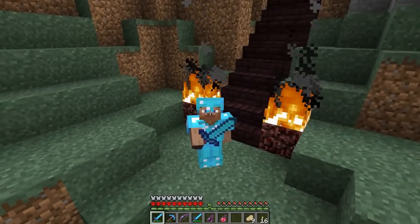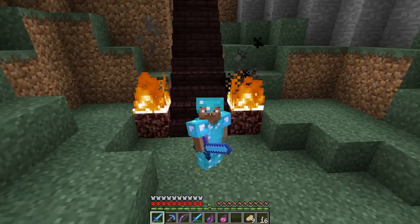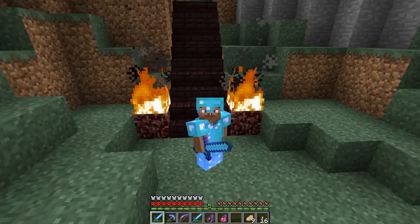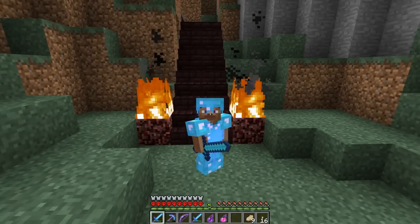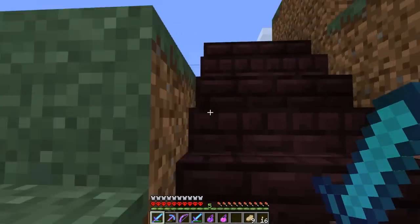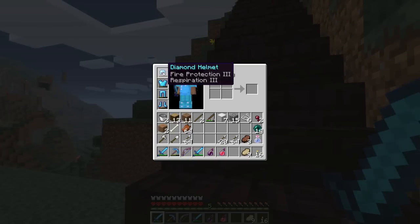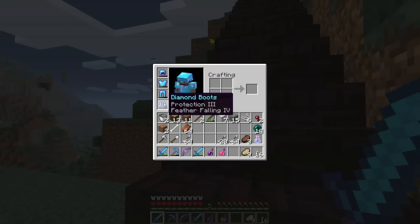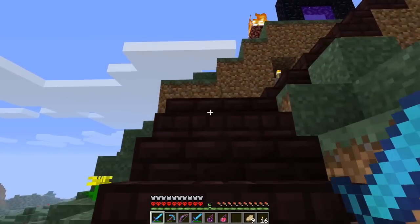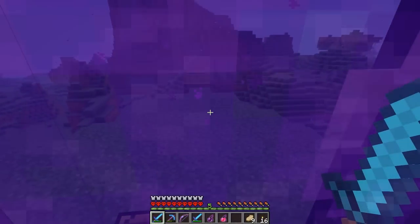There's the beautiful super suit. Unfortunately skins are still jacked up so my skin isn't loading. For those of you just watching the series now, here's a quick review of the super suit: full diamond, fire protection 3, respiration 3, protection 3, protection 3, protection 3, feather falling 4. I love this armor. Let's go find some blaze rods.